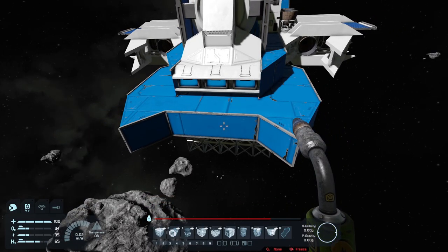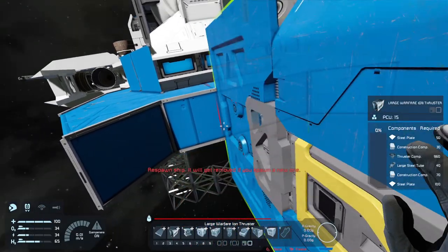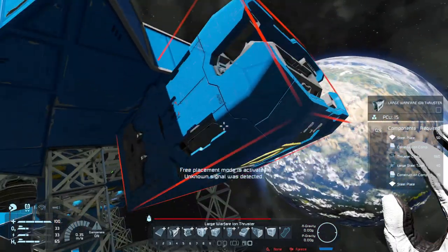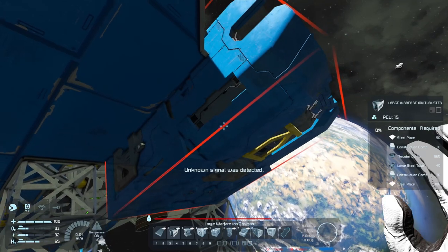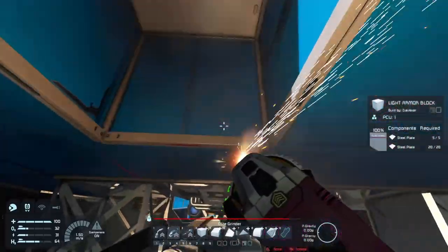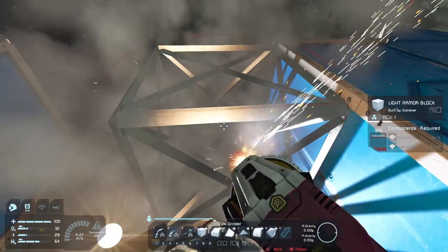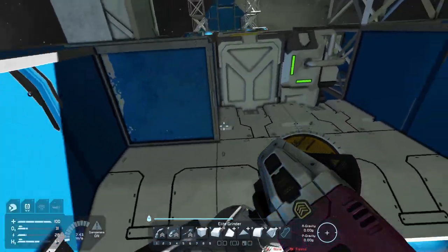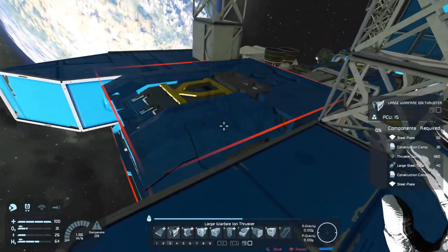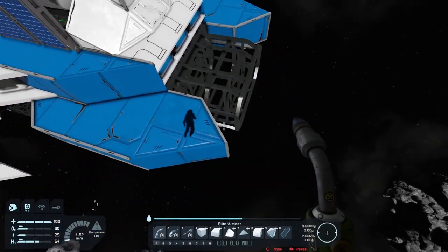We could add bigger ion thrusters as well. The large one is a three-width, so it's actually kind of perfect. Maybe I should add it right in there. We would have to get rid of this steel plate over here, and then we can add that thruster. It gives more design to it as well. If we plug this guy right in here, it looks like we could plug him right into it - that's not too bad.